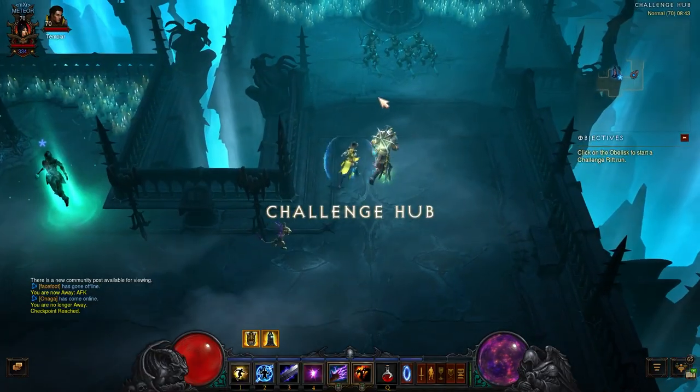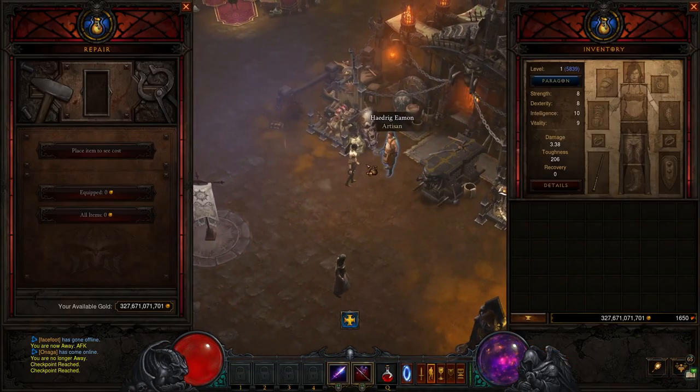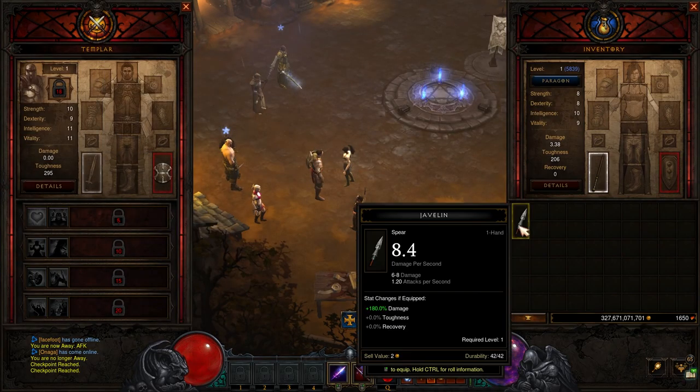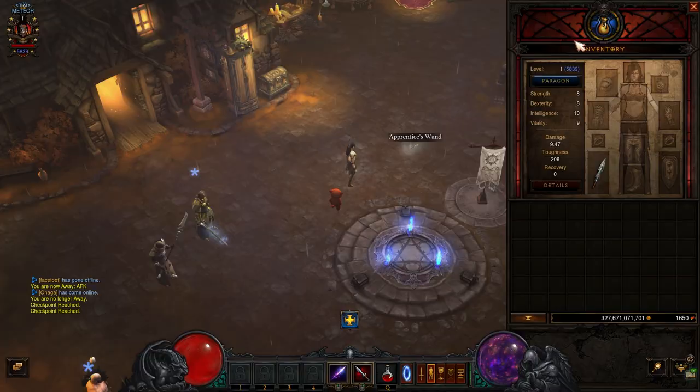Create or Rebirth your character. Complete the Challenge Rift. Open the Challenge Rift Cache. Level your Artisans. Take the Follower Weapon. Buy blue items from the vendors. Equip a pet to pick up gold for you.